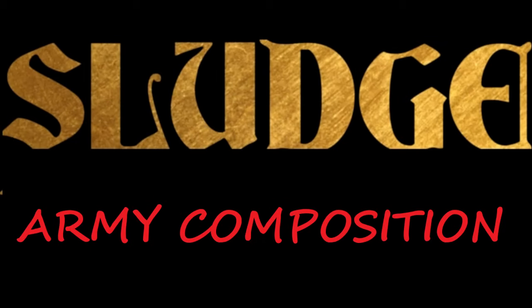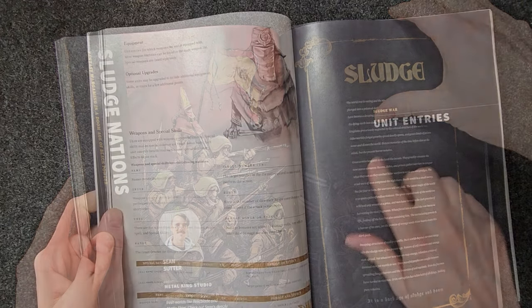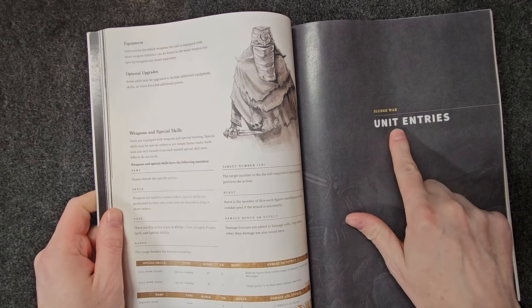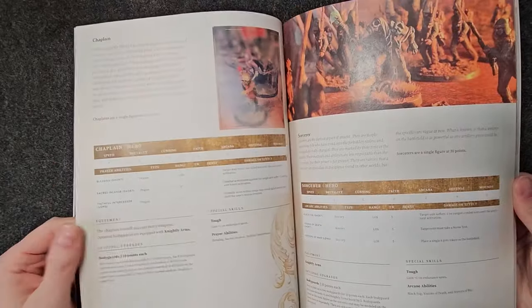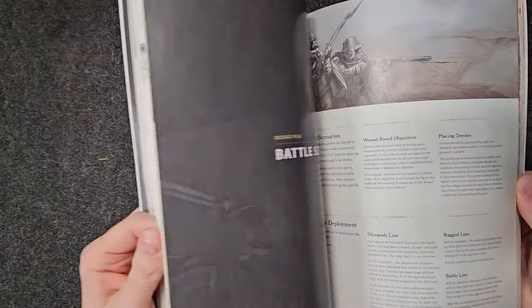In the main Sludge corps rules, there are rules for the majority of units available to all Sludge armies. In the supplement Sludge Nations, there are rules for units specific to four different factions. The corps rules contain the rules for your commander, line infantry, cavalry, skirmishers, foot knights, artillery, and other various units that any Sludge army can field. These are the most important units in the game to understand, and will probably make up the backbone of any Sludge army.